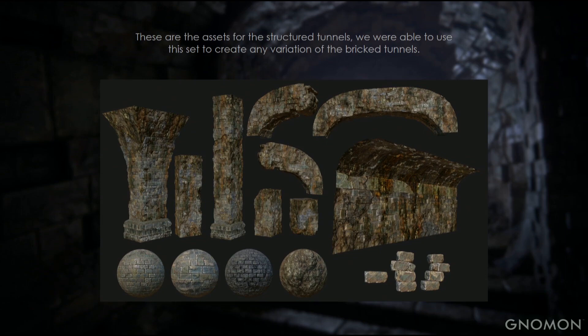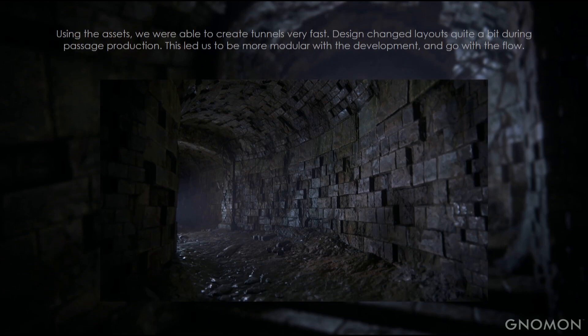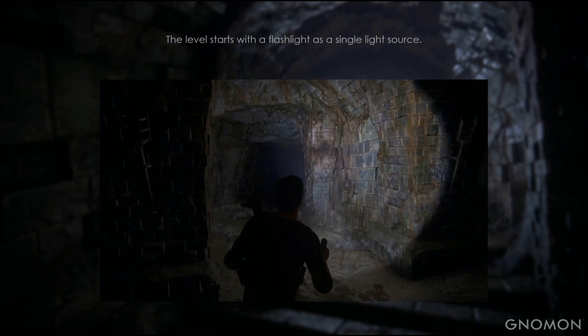These are some of the assets we used for the structured tunnels. Having a single light source showed off a couple of problems we were having — as there was no real light bake to any of our levels, we had to accentuate a lot of the modeling and shaders to get things to read correctly. These are some of the assets we used for the bricked structure tunnels. Using these assets, we were able to combine them to create very fast layouts.